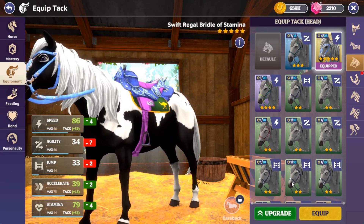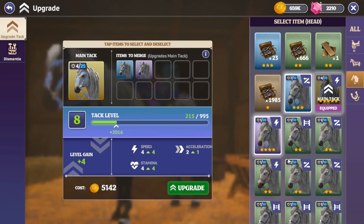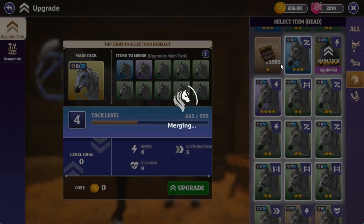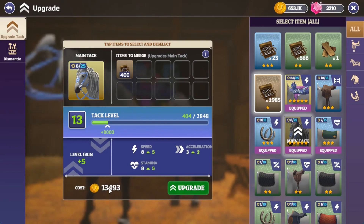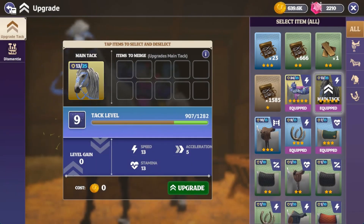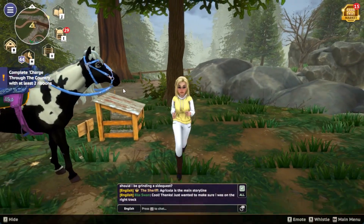This one is level six. We can do a lot of upgrades using this. About five hundred — nice, just accept. It spent around 13,500 coins, but that's fine. You can see the horse is getting stronger — awesome. The other one is already level 24. That's cool. Okay, I think this is it for Kaeling Cloud — this is actually my Kaeling Cloud, you can see the tag. It's so beautiful.